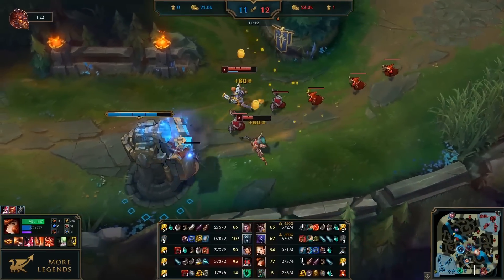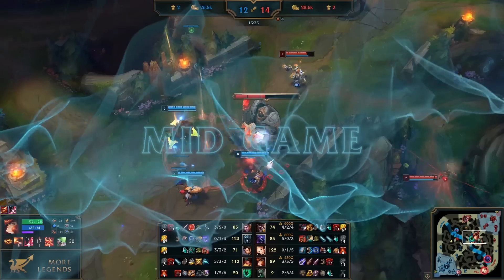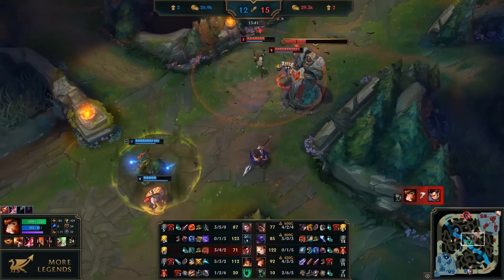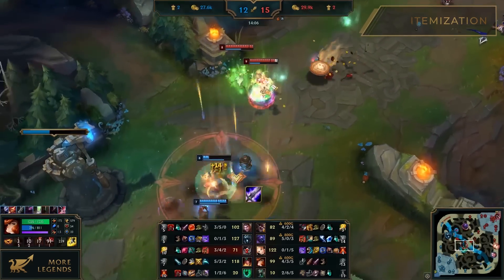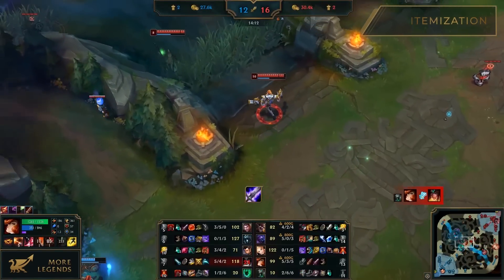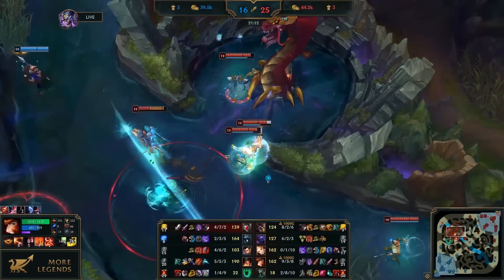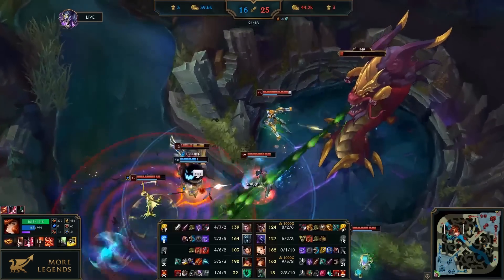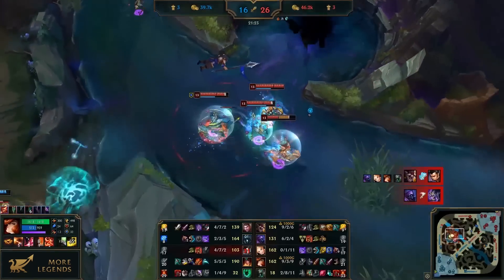After successful fights, try to destroy one or more turret plates — they grant additional gold. And if you think that this build cuts down your damage from the ultimate, think again. Don't forget that Blade of the Ruined King is an active item. When activated, it deals magic damage to the target champion and steals 25% of their movement speed, allowing you to easily deal tons of damage. Misfortune is also very good at contesting neutral objectives. The E ability allows her to zone and slow down enemies, and fighting for objectives always takes place in narrow spaces — just perfect for your ultimate ability.